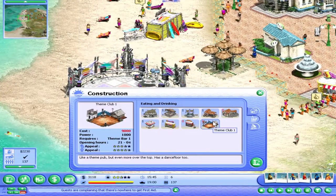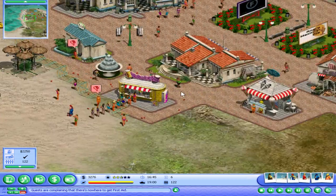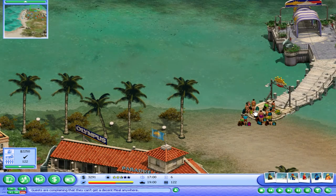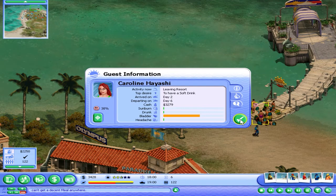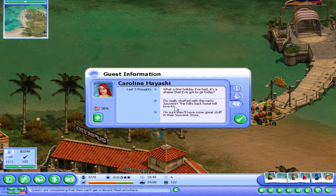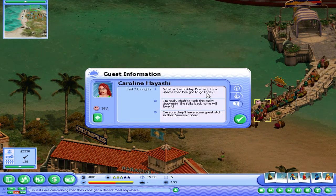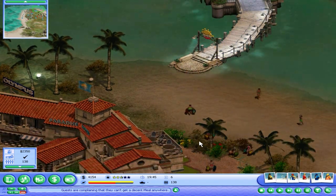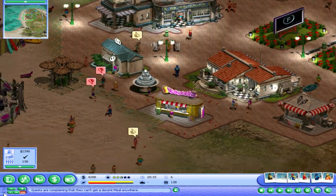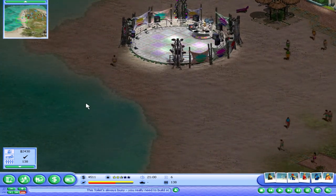What should we save for — we're only at 122 people. There's still a lot of people leaving. I wish it said something nice. 'Thank you souvenir, the folks back home will love it. What a fine holiday I've had — it's a shame that I—' Okay, so they're not leaving because they hate it here. I still don't know how to read these properly to understand people's feelings towards this place.